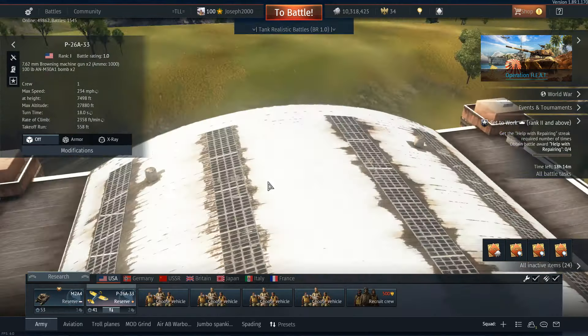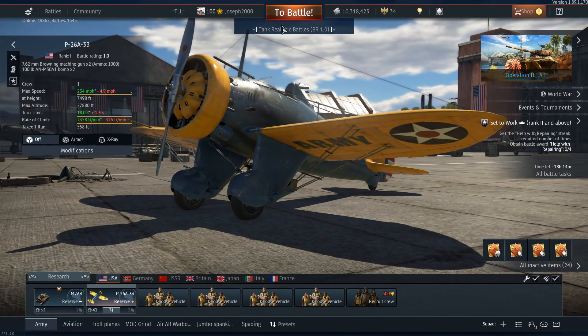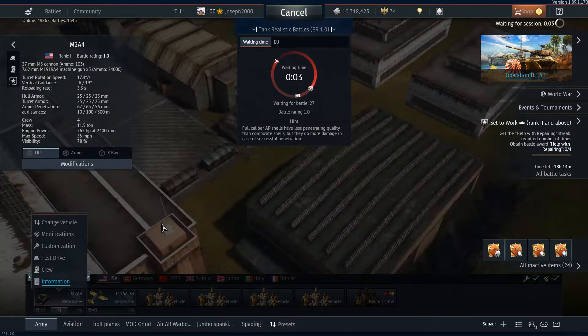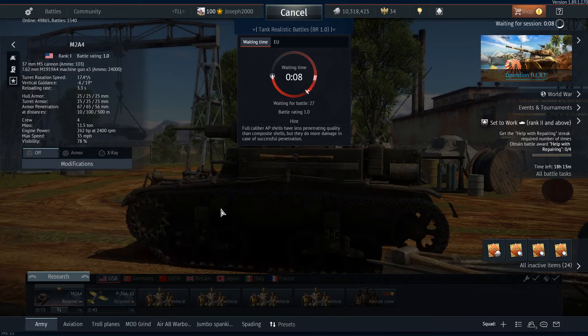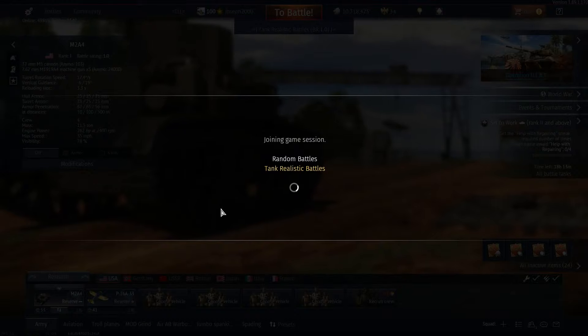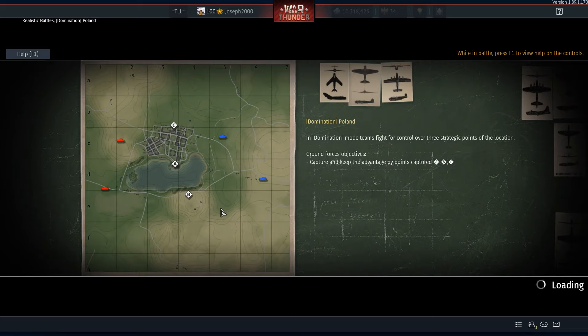I find myself using the roof machine gun a lot to shoot at aircraft, which is always fun. As I did with the LVT, we'll be bringing the P26A33 along just in case. The M2A4 Stuart is always a tank I've bonded with — it does everything I like a light tank to do. It's fast, gets into position nicely, and has a good gun.